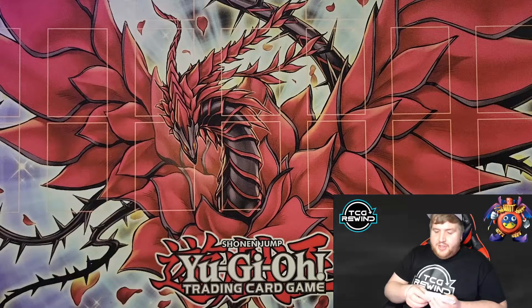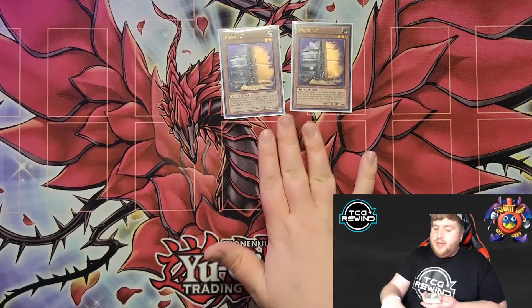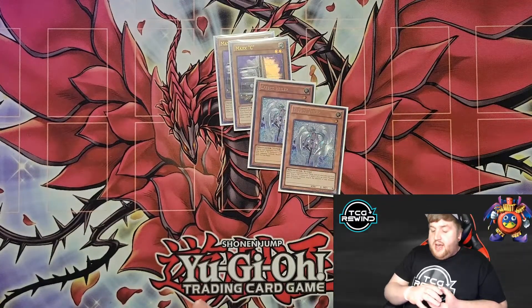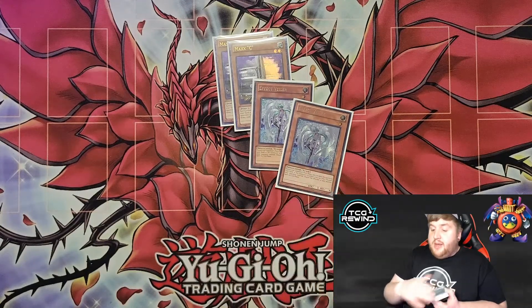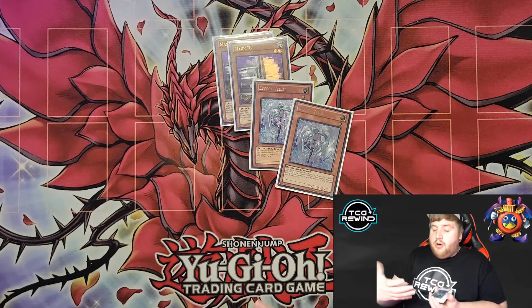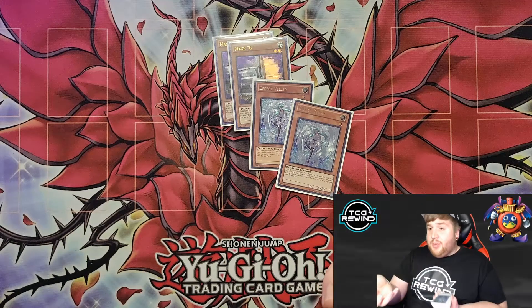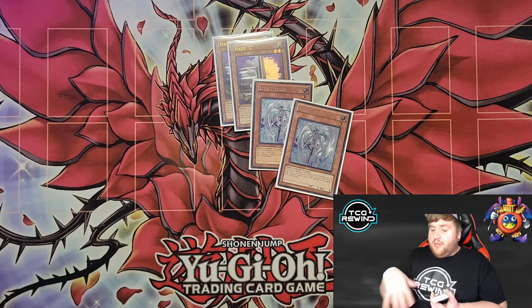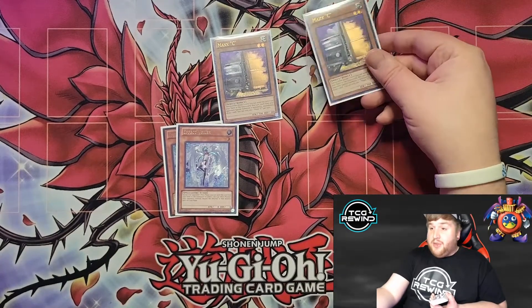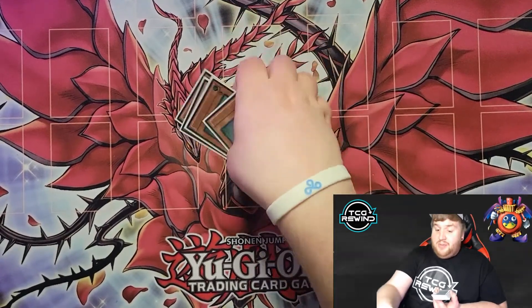Moving on to the hand traps — we run two of each. This is kind of a standard package for most 2011 decks if you're opting to run hand traps: two Maxx C and two Effect Veiler. I'm not running trap cards, so these need to supplement interrupting my opponent's plays. X Saber monsters are so inherently powerful that they can deal with a lot of your opponent's boards; what they really struggle with is dealing with back row, which is why you'll see the rest of the deck working around that. Another nice thing about Maxx C is it's a level two Earth, so with one of your level three tuners you can make a Naturia Beast if you really had to.